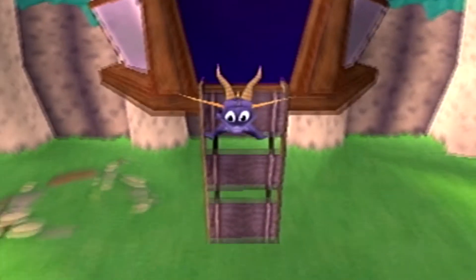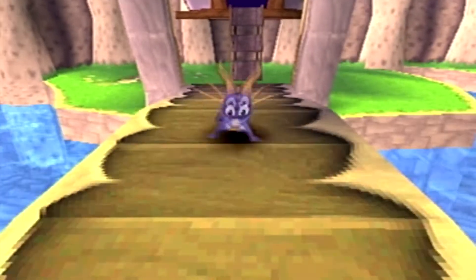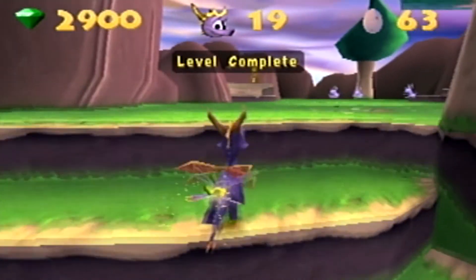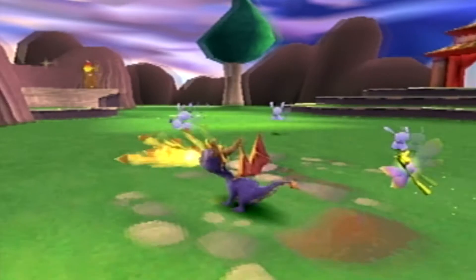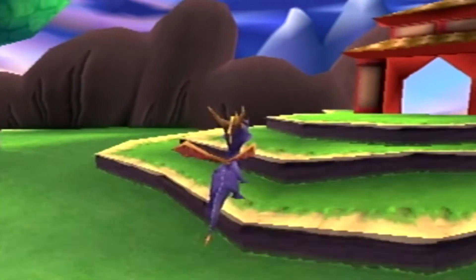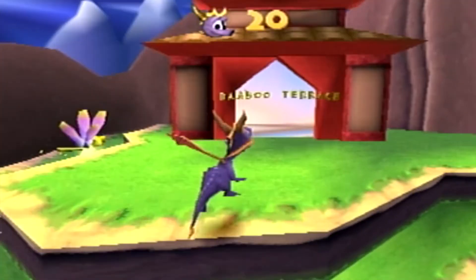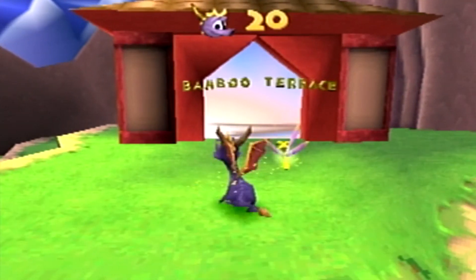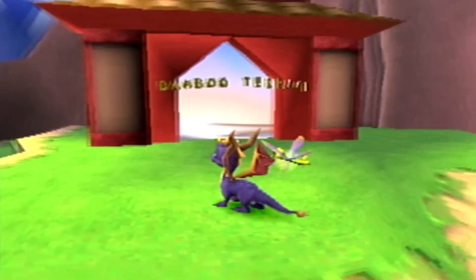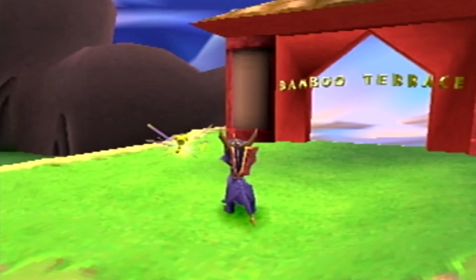And we left the level with exactly the same amount of gems we came in with. Moneybags, you cheapskate. I can't believe it, but we've only got one level left in this home world — it's flown by. We still have the speedway, we'll get to that later. So next time on Spyro Year of the Dragon, we're going to be hitting up the Bamboo Terrace. Got a bit of China influence — I like it. I like my cultured games. I'll see you guys next time.